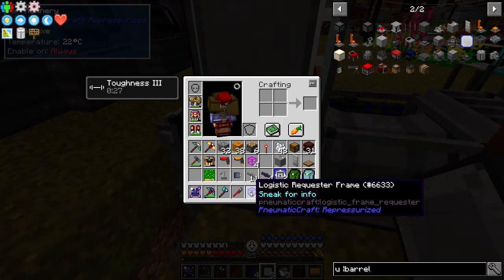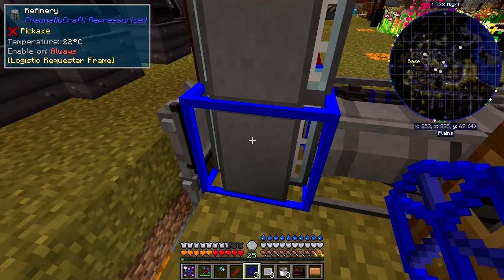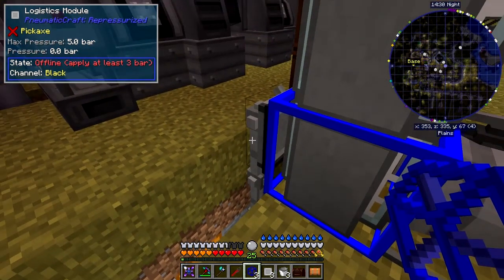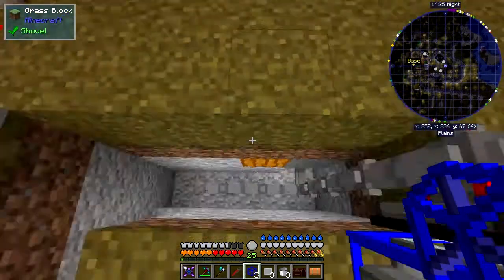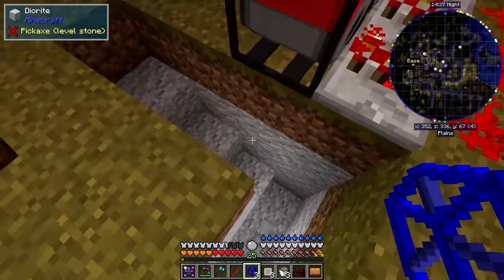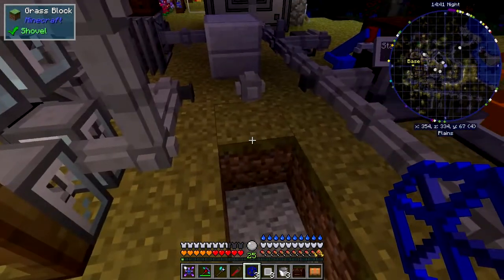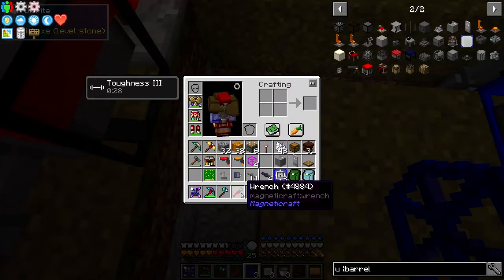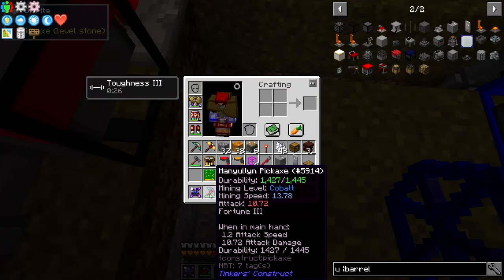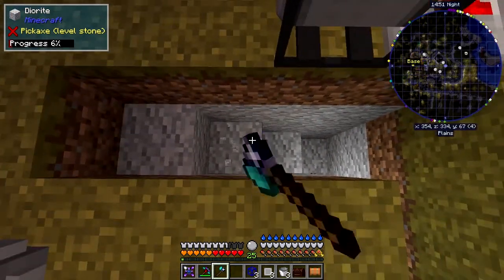There are two more different types of frames — we can put it into intermediate storage like that. This requires pressure, which is why I haven't closed this up. You'll see the tube goes down through here and also comes along here. I want to link this into here, so I should have some pressure tubes with me. I'll just knock away the old ones with a pickaxe and go down here like this.